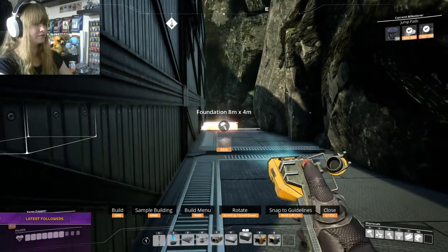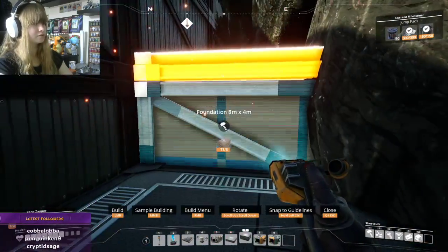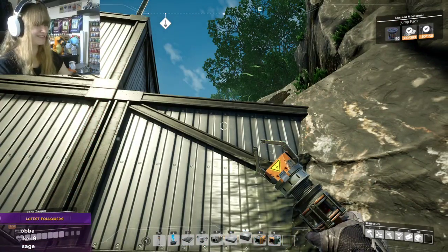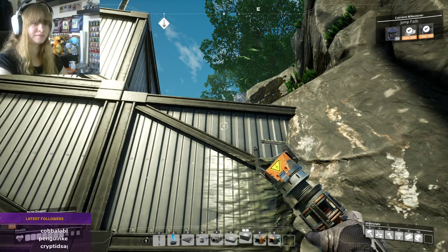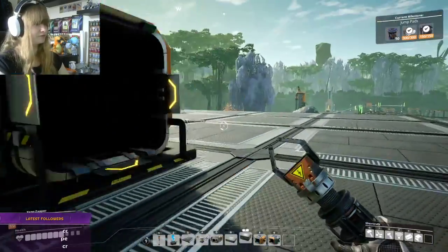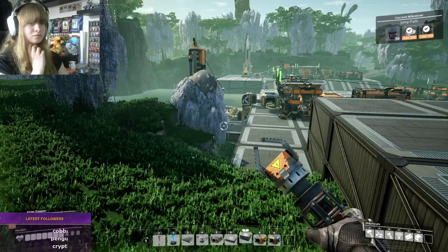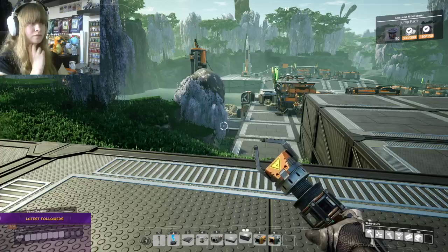I probably don't need to build all of these but oh well. I'm using up too much excess cement at the moment. If you trap an animal and go far it will despawn - so if I leave my base will this guy despawn? Because I haven't technically trapped it. I've never had that issue with lizard doggos though.